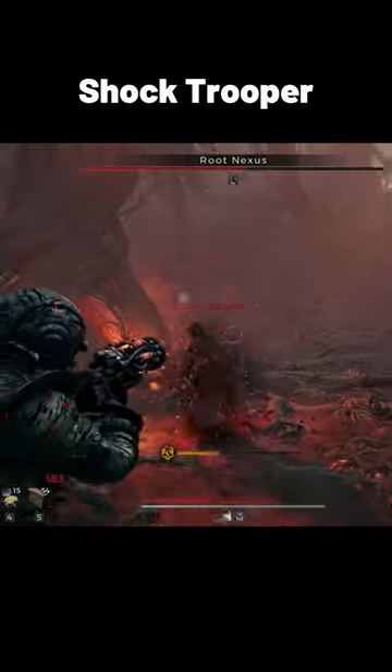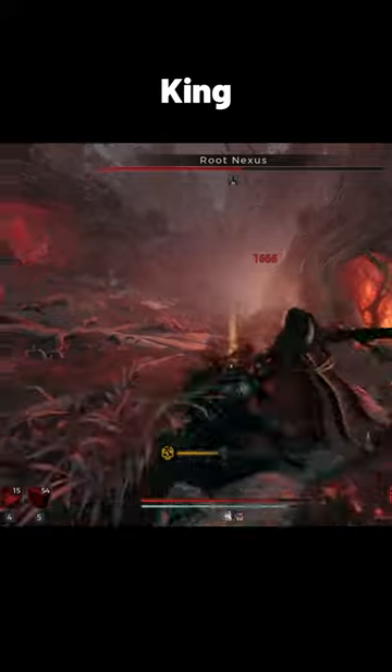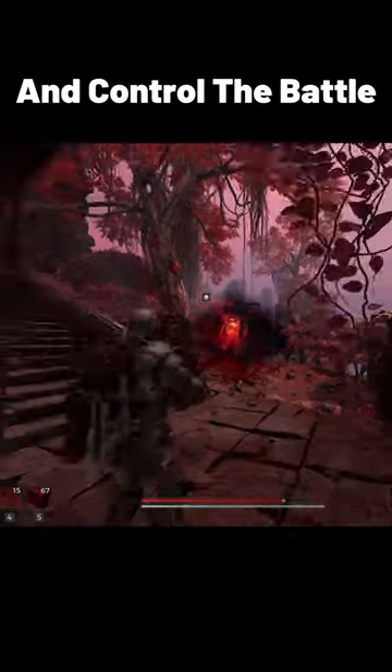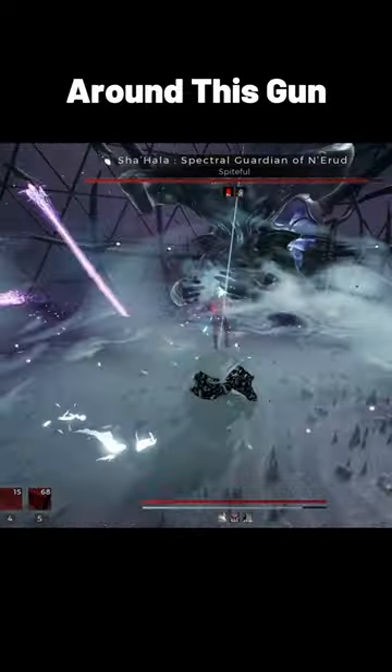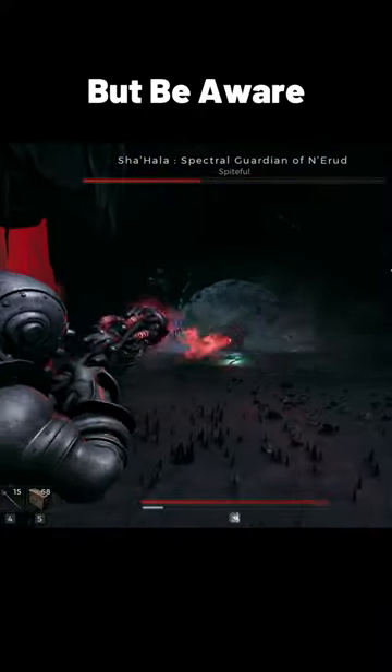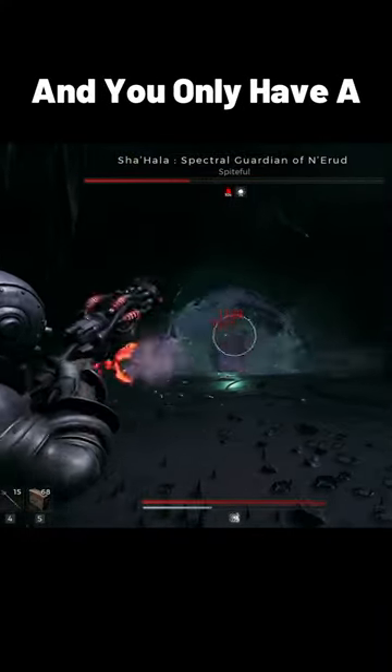I'm running this on a build I call the Shock Trooper and it's add clearing king. Freeze anything that you think is trouble and control the battle your own way. It's not going to freeze the bosses, but it will do some good damage even if you don't revolve the build around this gun entirely. Give it a try, but be aware its reload sucks and you only have a 5 round magazine.